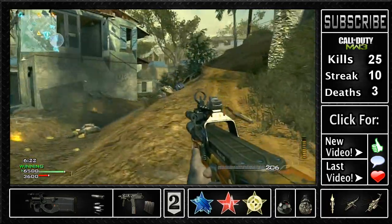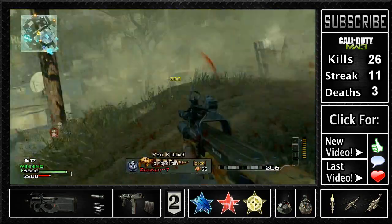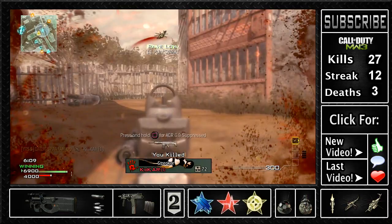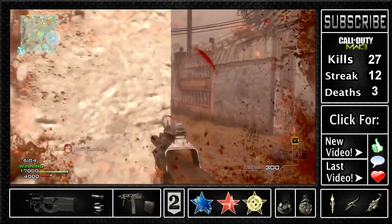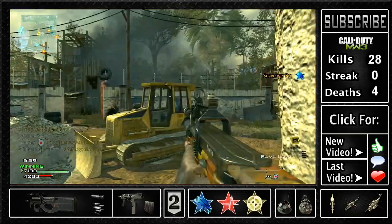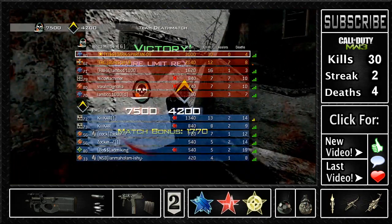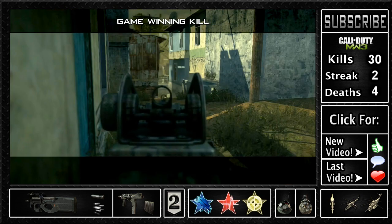I can't stress enough how good team deathmatch is for building your KD - it's so easy. The best thing about team deathmatch is that if you're getting your face kicked in and really not having a good time, it's only 3 kills off ending the game. I've just got my second Pavelow. A quick tip: don't play team deathmatch with a full team - just play it with one friend, because there's only 75 kills and you need to make sure you're getting a lot of them. Use some nice killstreaks.